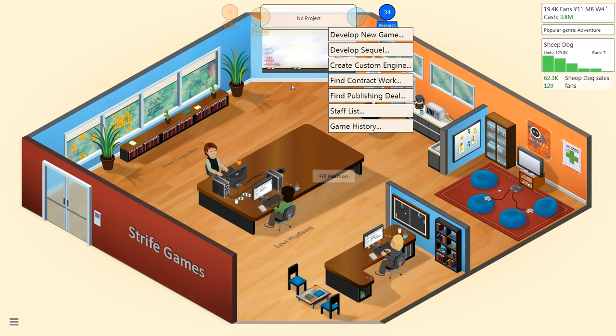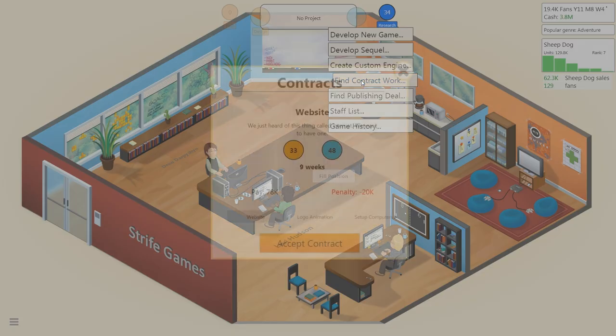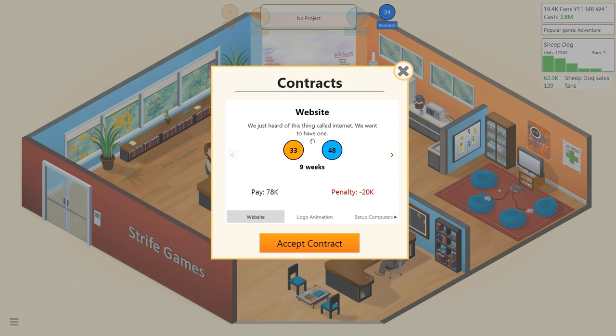Hello everyone and welcome back to Game Dev Tycoon one more time. I'm not really certain what I need to do. I think if I want to generate enough research, I need to do some contract work because I want to get six more research points into at least Research 3D Graphics V2. So let's find some contract work very quickly — this is design and technology, that's kind of high.